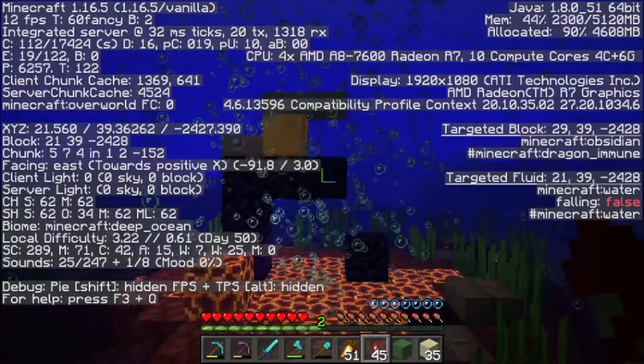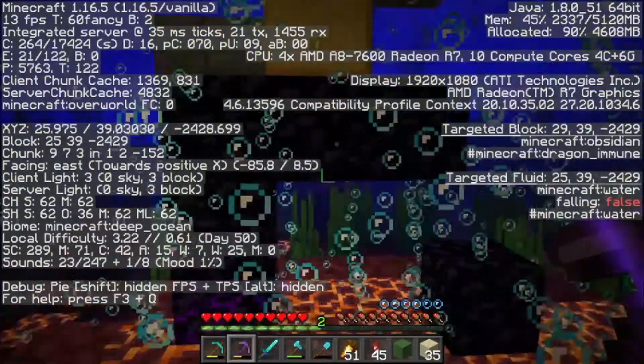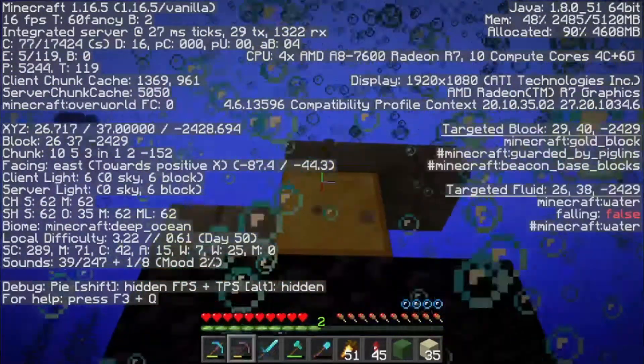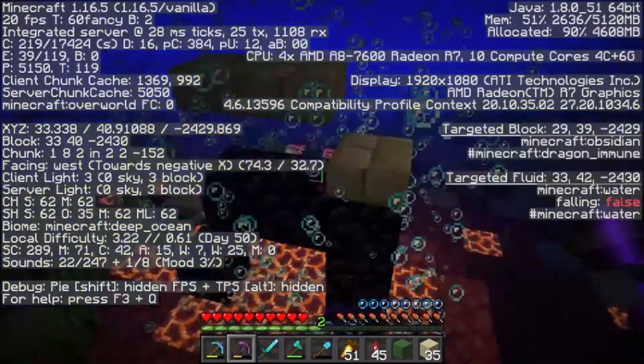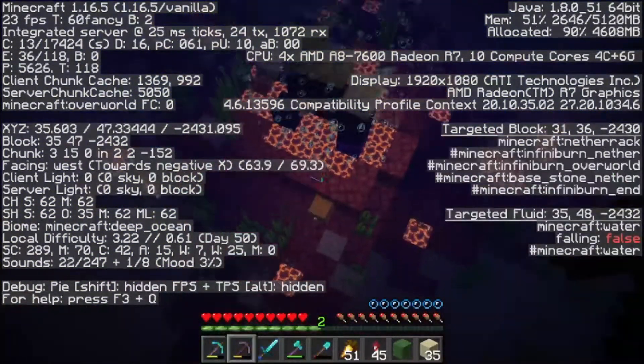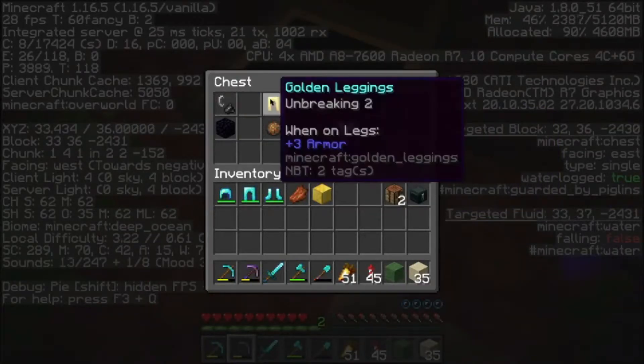I absolutely had no idea until the other day that these could even spawn underwater. I'm going to take the gold. Yeah, I found one the other day right next to where I want to be, and it had a bunch of golden carrots in it so I was very thankful for it.